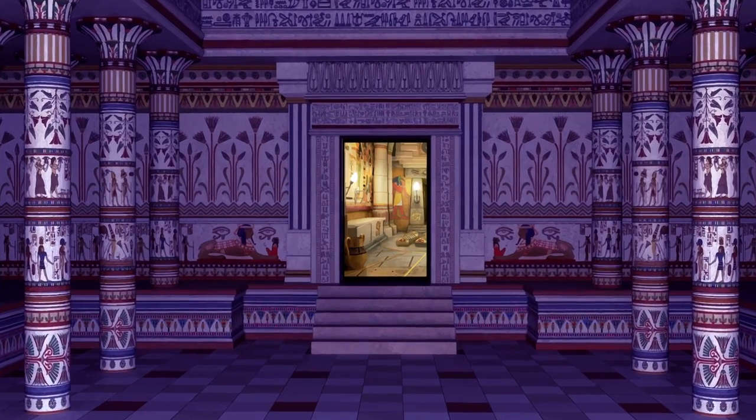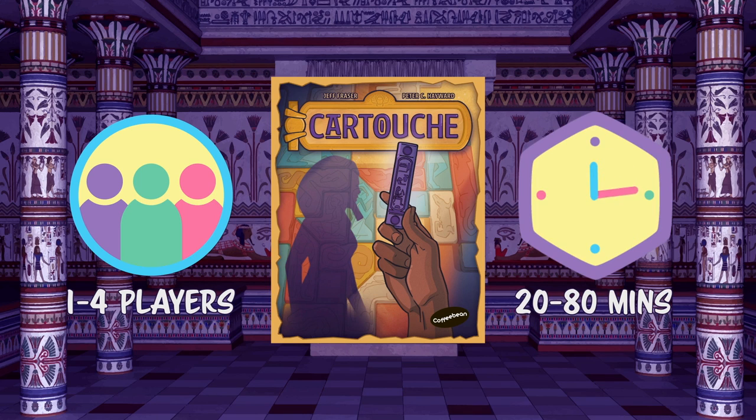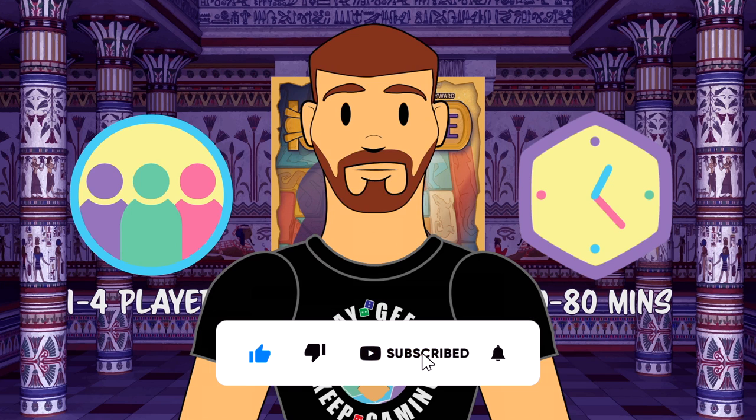Restore the murals of the Pharaoh Queen Hatshepsut in the 1-4 player game, Cartouche. One game takes about 20-80 minutes, with the first part of this video covering the 2-4 player game and the solo mode explained towards the end. There are handy links in the description for you to jump to below.